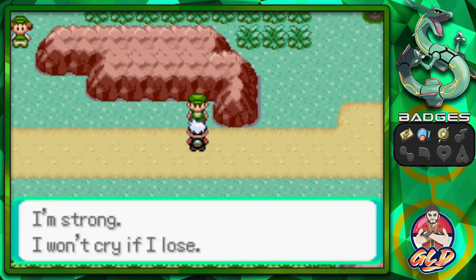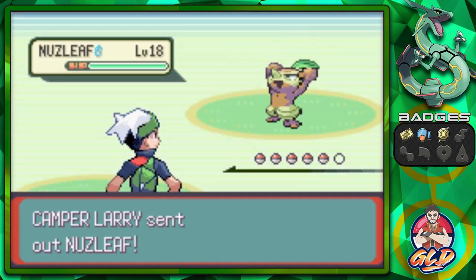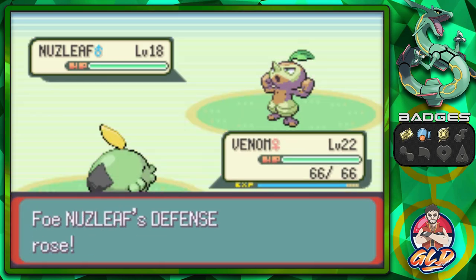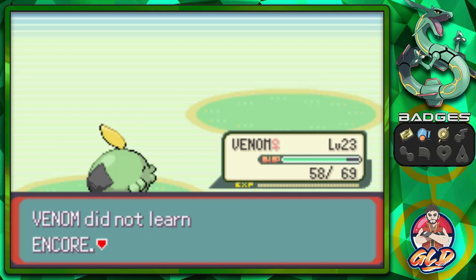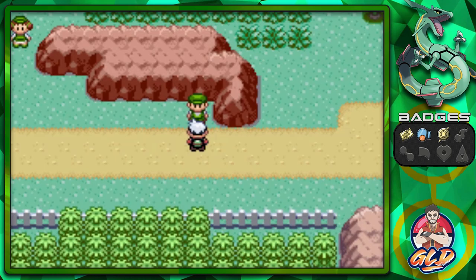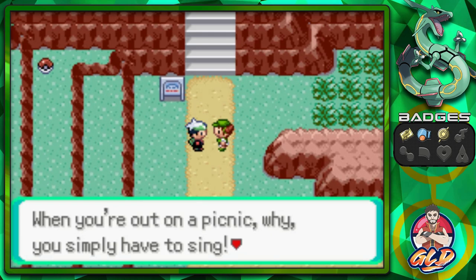Usually when trainers say they won't cry if they lose, they still cry. Camper Larry wants to battle, coming with his Nuzleaf. We're bringing out Venom - perfect timing! Amnesia then Sludge attack, and Venom grows to level 23. It's learning Encore, which I don't really want. Just like that, he starts to cry.